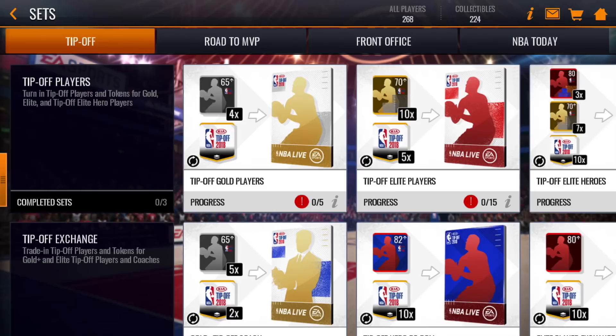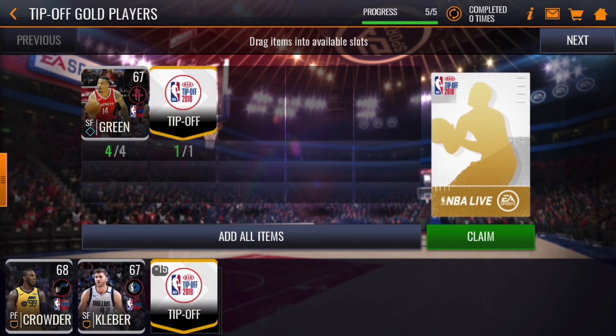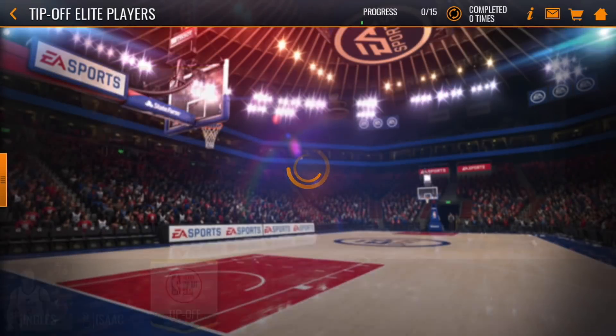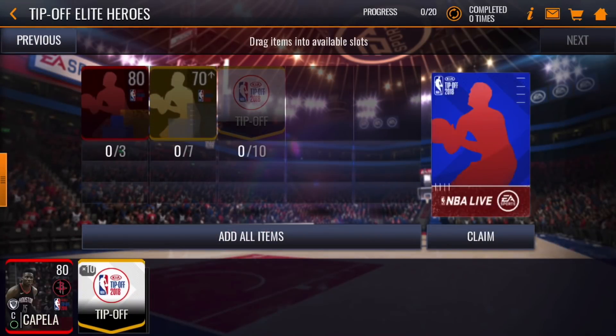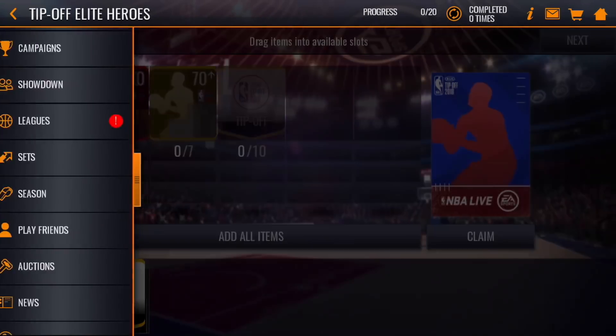Here are the tip-off sets. At the top, you can put in silver players plus a tip-off token and unlock a gold player — we just earned Joe Ingalls, and as an Aussie I've got to represent him. The next set takes gold tip-off players plus gold tip-off tokens to unlock an 80 overall elite. Then for tip-off heroes — rated 82 to 85 overall — you turn in three 80 overall players, seven gold players, and ten tokens to unlock a tip-off hero.